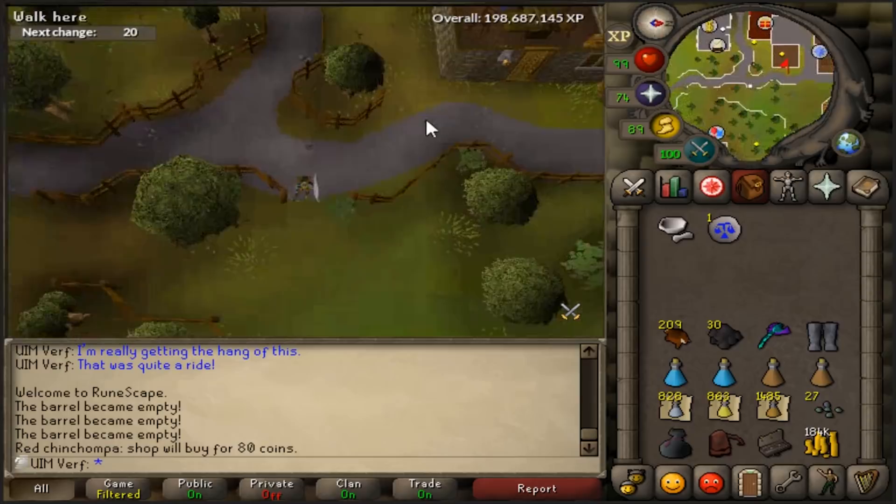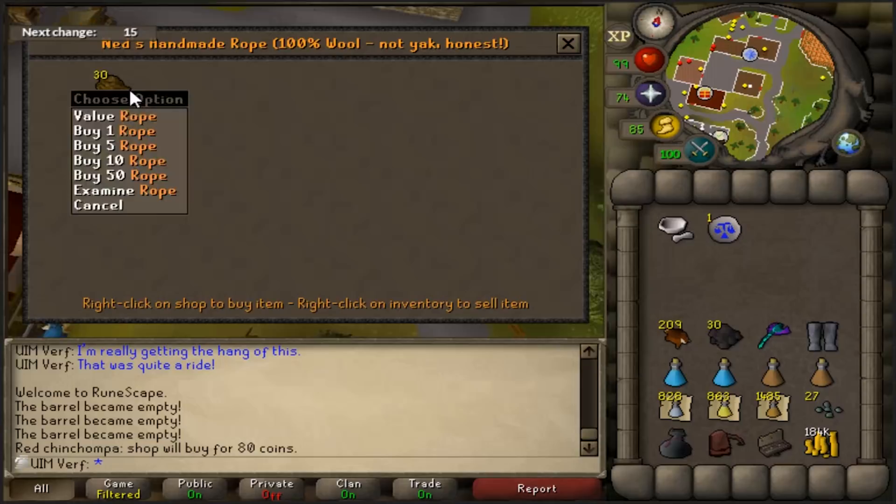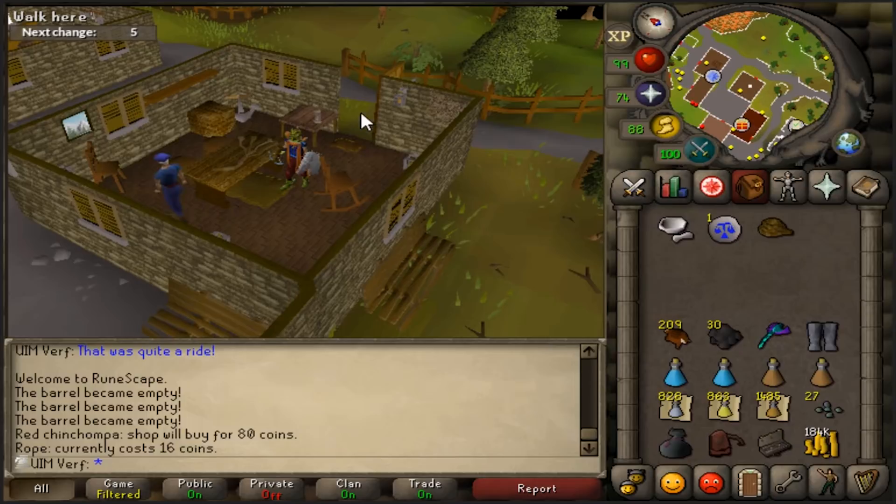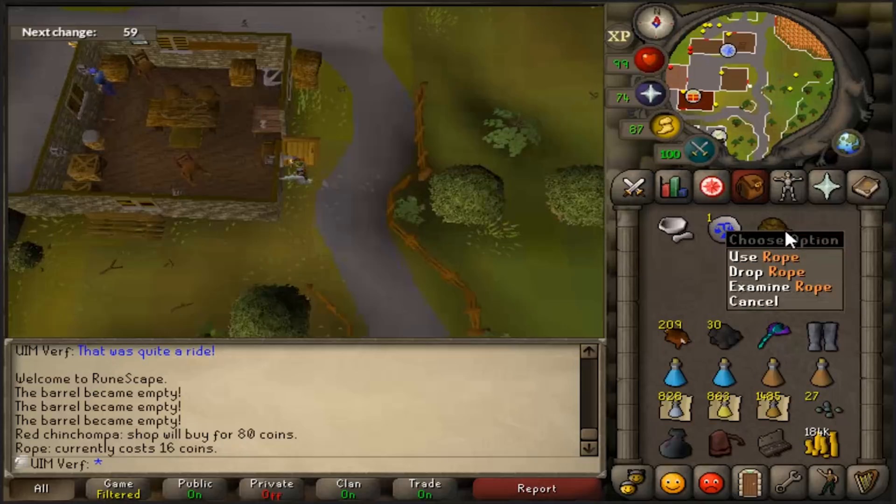Another really nice location for ropes early game is at Nardah. After the quest you can buy ropes there for around 16 gp each, so not bad. A really fast way to get there is with the glory. I didn't know about the shops in Rellekka and the Lighthouse before, so I used this shop quite a bit for ropes.